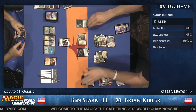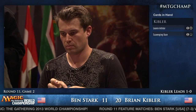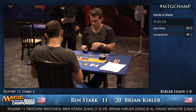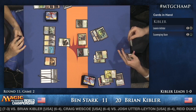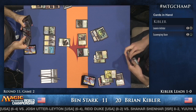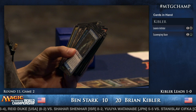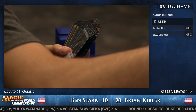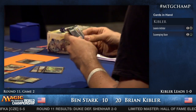Thrun for Brian Kibler — two cards left in his hand as he passes back to Ben Stark. Ben is considering a Sphinx's Revelation for two. The advantage is that Ben has a lot of spells in hand — he could revelation for two, go up to six spells, and have time to play them all. He doesn't want to end up in a situation where he can't cast it for a bunch of turns. On the other hand it gets more powerful as turns go by. He's getting a shock land tapped and holding off on the Revelation.